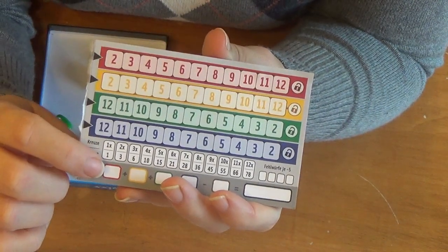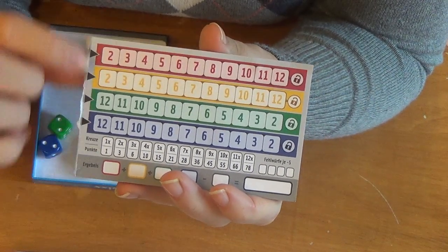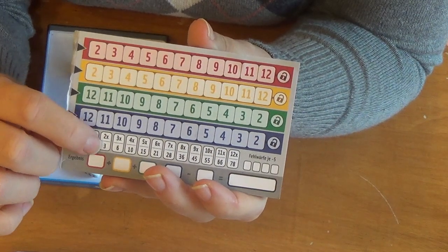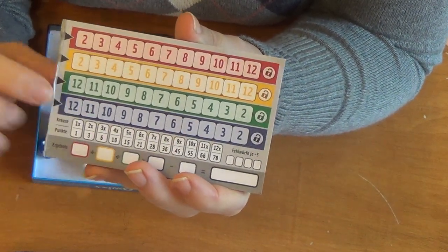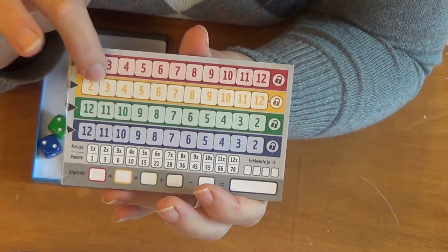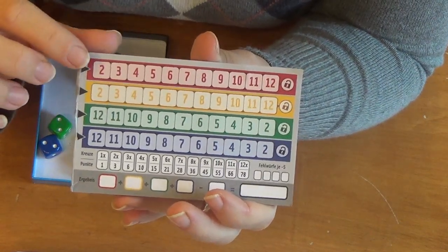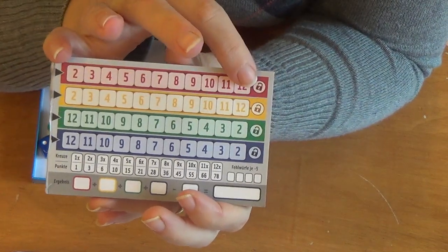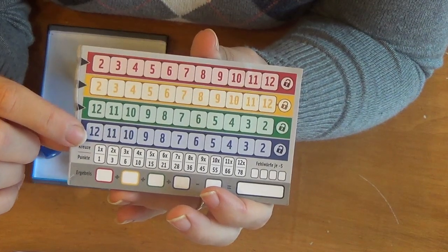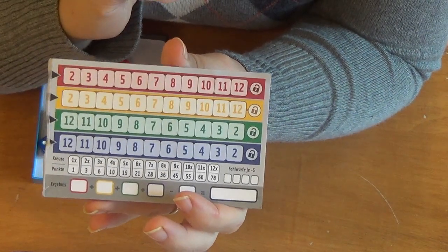The secret is: whenever you mark a box, anything to the left is lost to you. If I decide to take a red 7, I'm ineligible to take the 6, 5, 4, 3, or 2. The more boxes you mark, the higher your score. There's a scoring grid that explains it: one box scores one point, two boxes give you three, three gives you six, seven gives you 28 — it's cumulative. So you want to be conservative, take low numbers first and save high numbers for later, unless you're green or blue where you do the reverse.